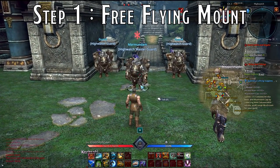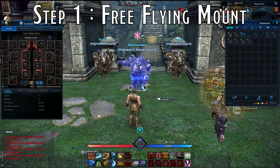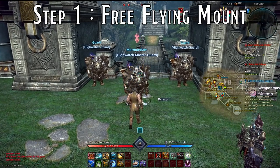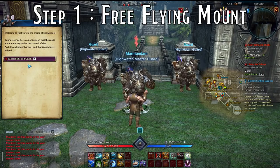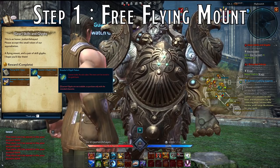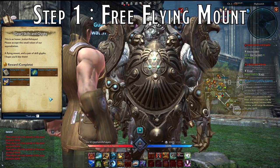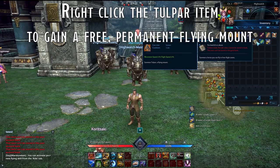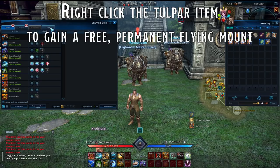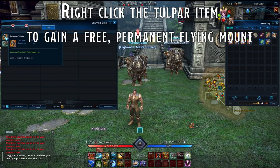Step 1: Free flying mount. Once your inventory is empty of all old equipment, talk to Marmundum standing in High Watch by the bank. He'll give you several items, one of which is a slip of paper that grants you the Tulpar flying mount for free. Right-click the slip, then go to your skills menu, the Ride tab, and click and drag the Tulpar to your hotbar. You now have a permanent flying mount.